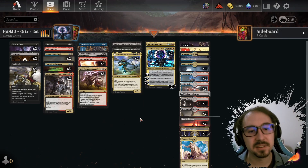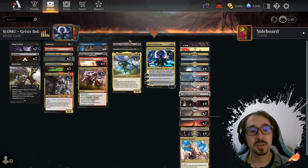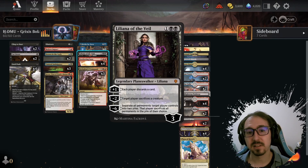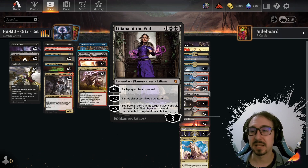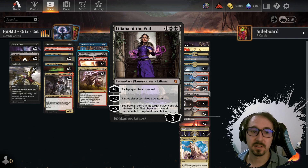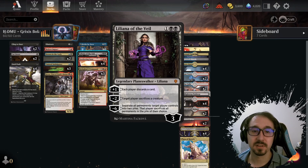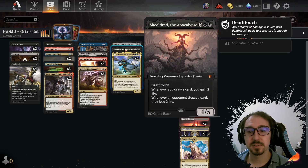Before, the deck was doing really, really well — we have close to a 70% win rate in Historic, and with the new additions I think it's going to get even better. Liliana will be really good against aura decks and things like that where they have lots of protection spells, because we can just make them sacrifice the creature. She comes down on turn three, which is earlier than the Chandra four.